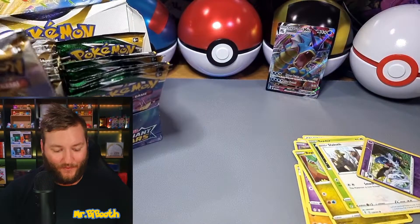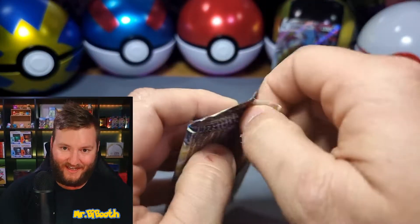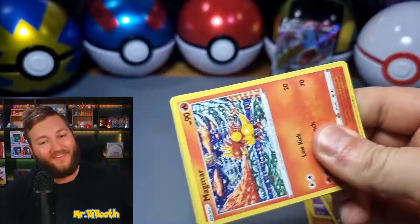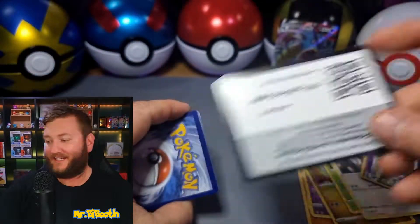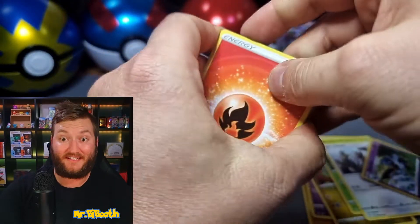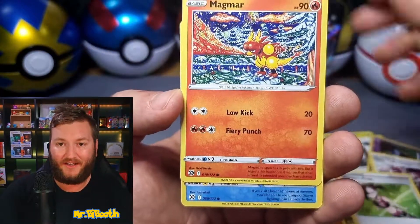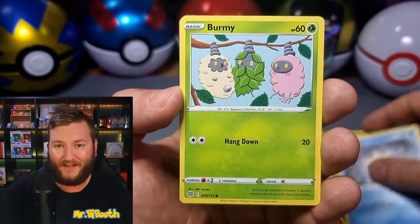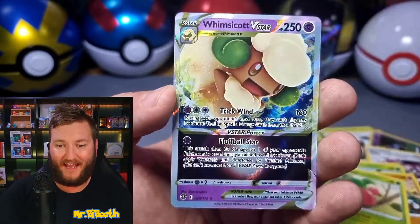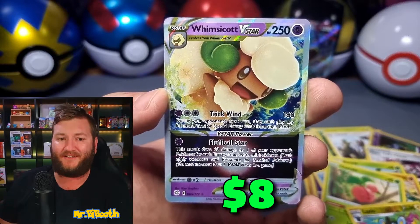Let's do one more Brilliant Stars as well, and then we'll call it the end of the video. Last pack — is it going to be a holo? Is it going to be a V-Star? V-Star Rainbow, Golds, Alternate Arts. Fracture, Team Yell's Cheer, Marnie's Pride, Magma, Staryu, Burmy, Sork, Cheruby, Luxio Reverse, and — oh hey, Wimsicott V-Star! Look at that, two extra packs, two hits. It's all we needed.